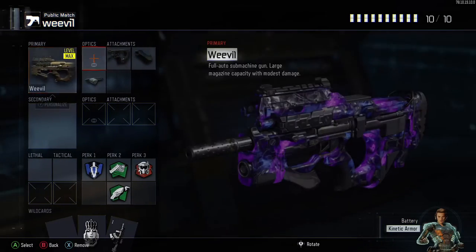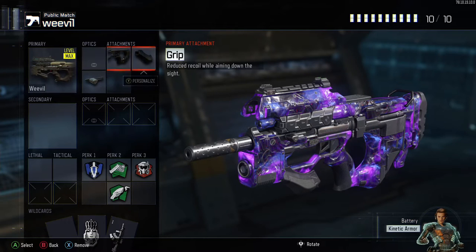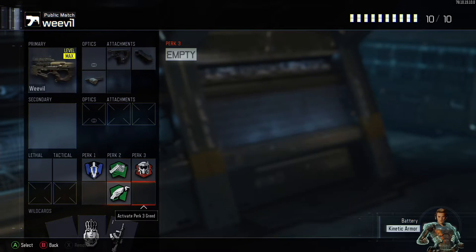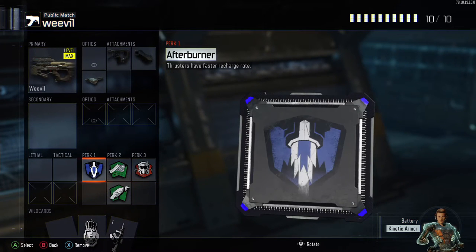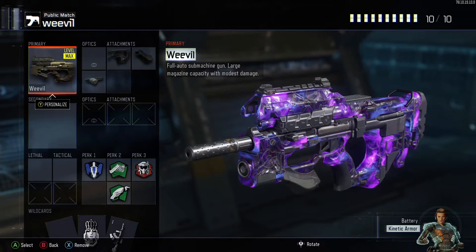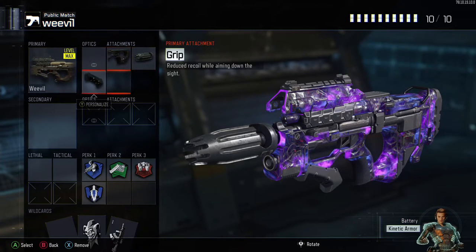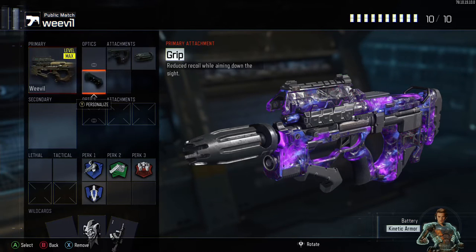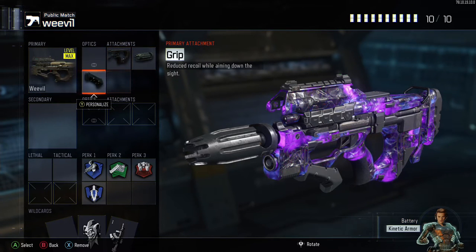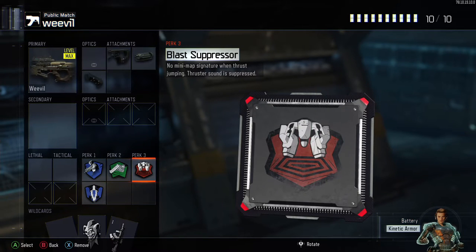Next is Vivo. First class setup is Quickdraw, Grip and Rapid Fire - standard perks. I actually enjoy this gun, it's not the best one but it's worth trying. The second class is the stealth version of Vivo: Quickdraw, Grip and Suppressor, with Ghost this time and Afterburner - because Afterburner is so great, it gives you so much mobility and movement speed.